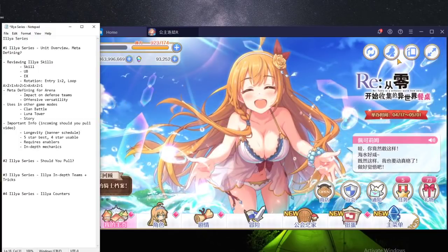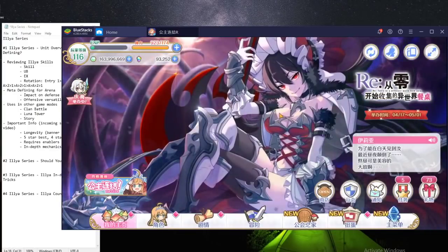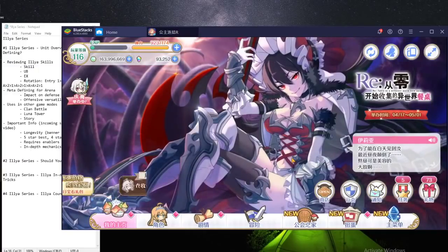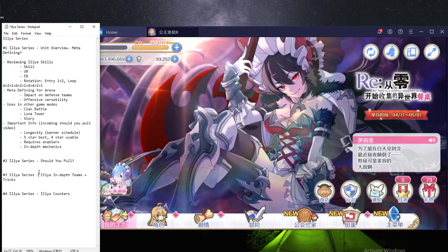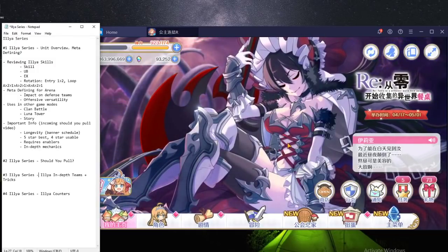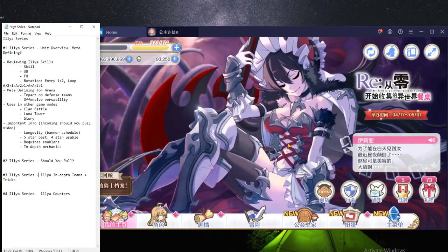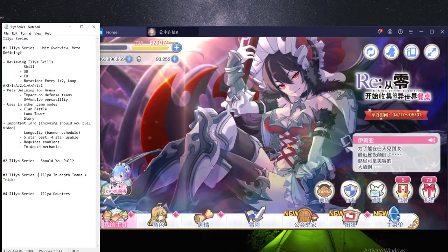I already talked about having Ilya at 5-star being best. You can however keep her at 4-star and run her for PvP and clan battle until you realize 4-star is too risky and want to 5-star her. Since you can't 5-star down, you can run the 4-star version first and see how you feel about her squishiness. And Ilya requires a lot of enablers — units like Yukari, Monica, Maho, Saren, Rima — all of these pieces enable Ilya variations, which just makes her stronger because then you can counter a lot of the anti-Ilya teams.